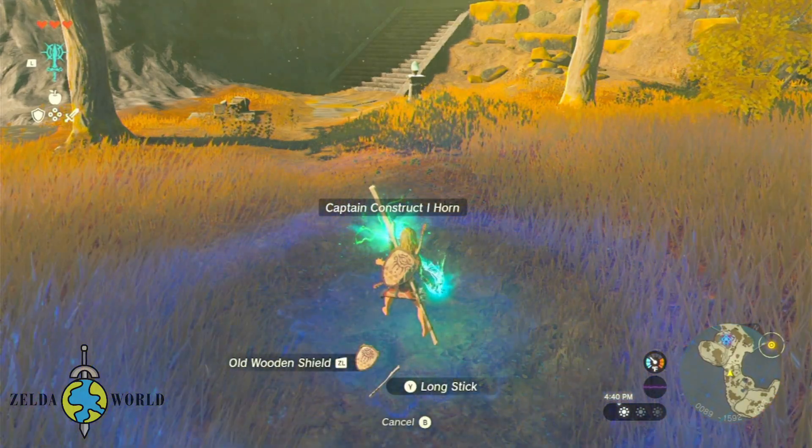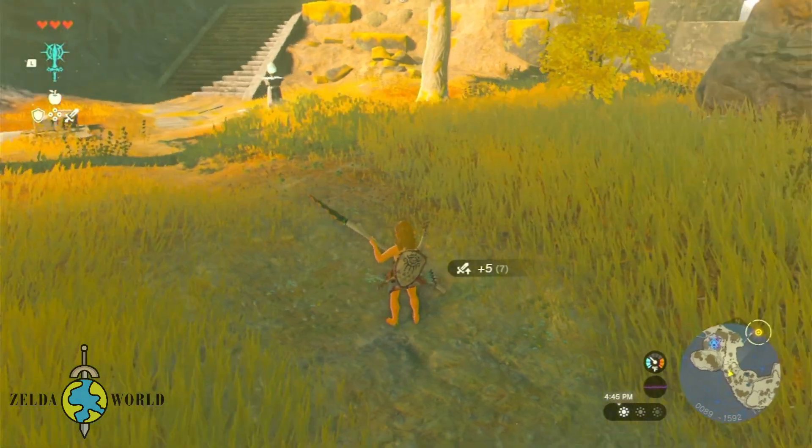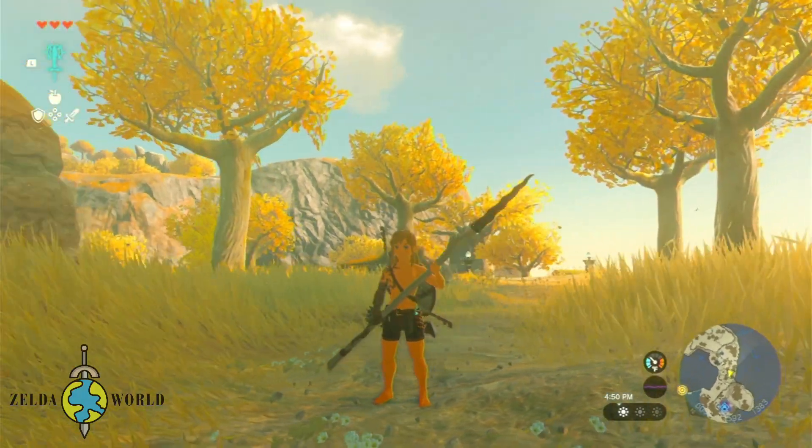Behold! The power of the Zenite awaits your command. Activate its ancient energy by pressing the L button. Feel its essence course through your veins, ready to breathe new life into your weapon.